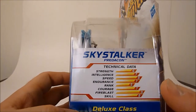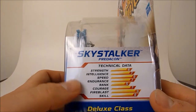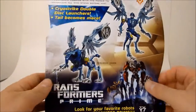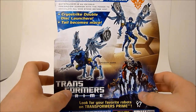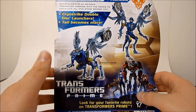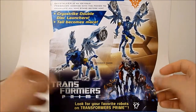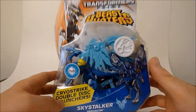On the side we've got his technical data — pretty high up there, all these Predacons are looking pretty nasty. On the back of the package, it says Sky Stalker is an ice-cold Predacon warrior with the power to annihilate all who stand before him. He's got the cryo strike double disc launchers, and his tail becomes a mace that goes over his hand. I'm interested to see him in hand so I'm going to open this up.